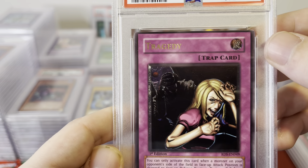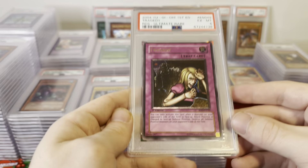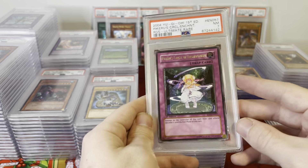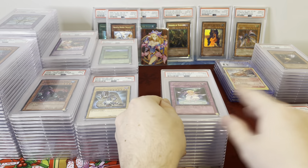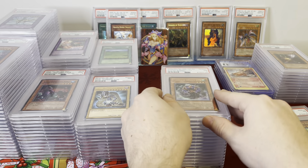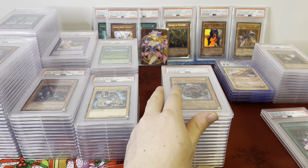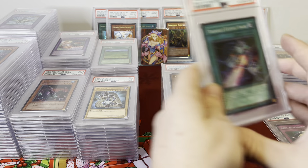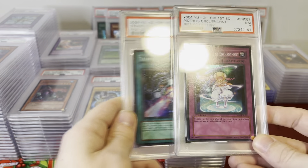Tragedy — this is insanely miscut; look how thin that border is, pretty crazy. Piccaro's Circle of Enchantment. Ultimate Insect Level 3. Perfect Machine King. Triangle Spark and Piccaro's Circle.